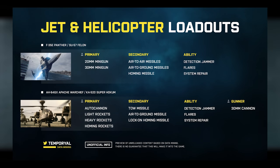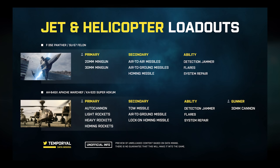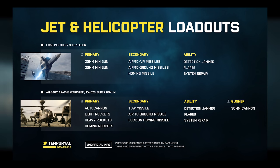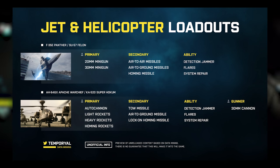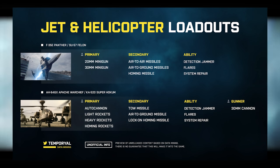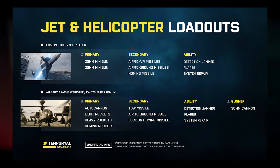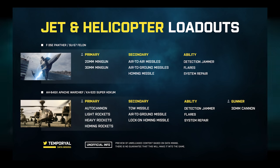Jets and helicopters get a similar complement of weapon options. The American and Russian jets offer a 20mm or 30mm primary minigun, with secondaries including air-to-air missiles, air-to-ground missiles, and homing missiles, plus an ability slot with detection jammer, flares, or system repair. Attack helicopters have an auto cannon, light or heavy rockets, and homing rockets as primary; tow missile, air-to-ground missiles, and lock-on homing missile as secondaries; the same three jet abilities; and an additional gunner seat with a 30mm cannon.